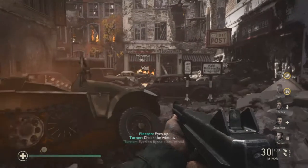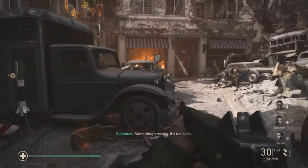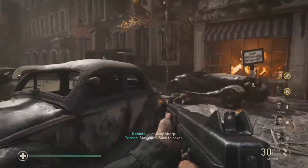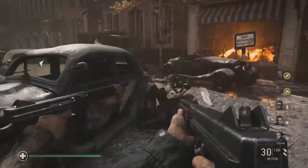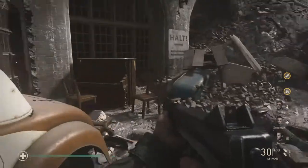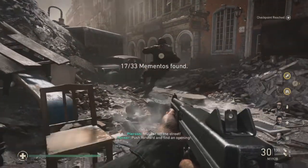Hello and welcome to Suddenly Random. Today we are doing some more Call of Duty collectibles on Collateral Damage. Now we've got your first memento — it's just after you're doing the tank thing and you see it says advance. You see this shop front; basically walk out here and you should see this piano. On top of this piano is a memento.